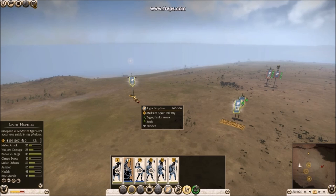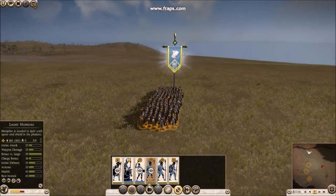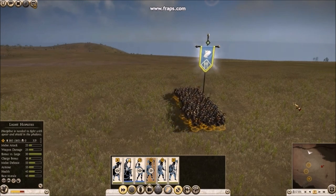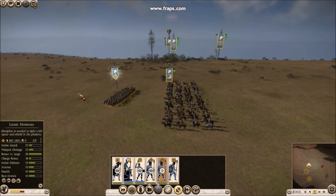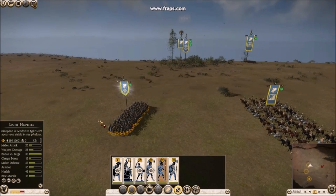This light hoplite unit is cut off, away from the effect of orders from other units — watch their slow pace. Of course they can still run, but even so they cover much less ground than they would if they were under orders. Now let's see the same unit under the coordinating effect of the nearby cavalry unit — you can see they move much faster. This difference in movement speed could turn the tide of a battle, determining how fast a unit can cover an exposed flank.